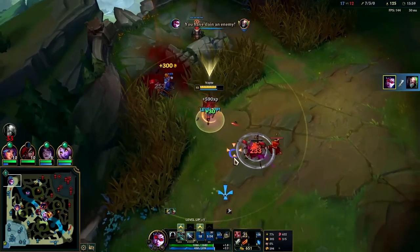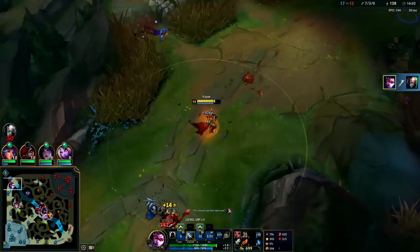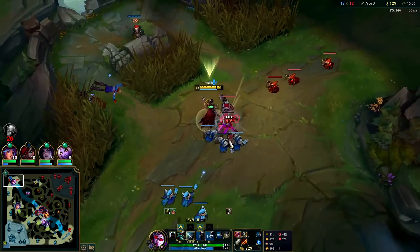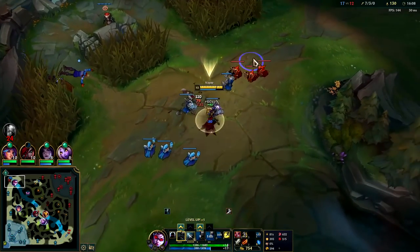That's exactly why I bought the Control Ward — so I don't have to blind walk into him, then get flung. I can just ward over the wall and gun him down — machine gun him.